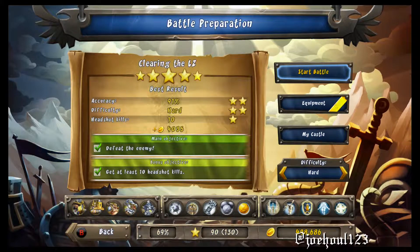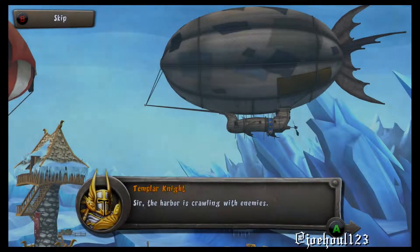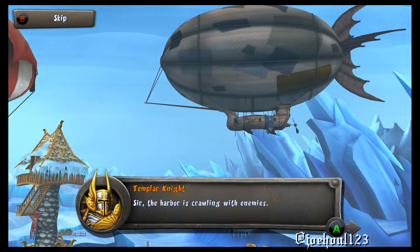Johul here with the 5-star guide for clearing the LZ in CastleStorm Definitive Edition. This one's 2 stars for getting accuracy over 80%, 2 stars for beating it on hard, and 1 star for getting at least 10 headshot kills.